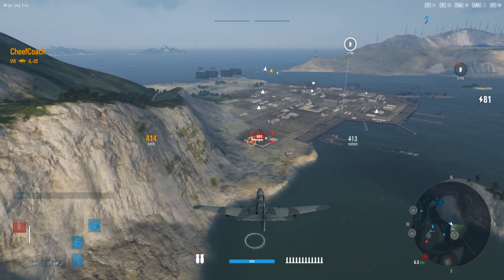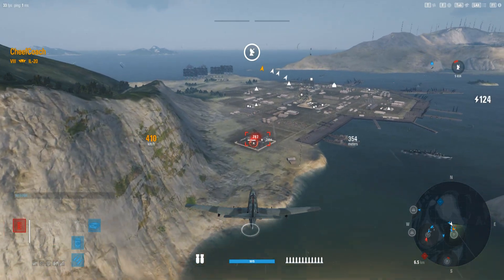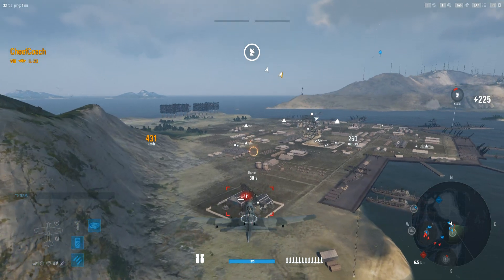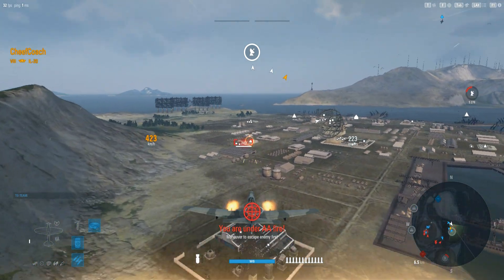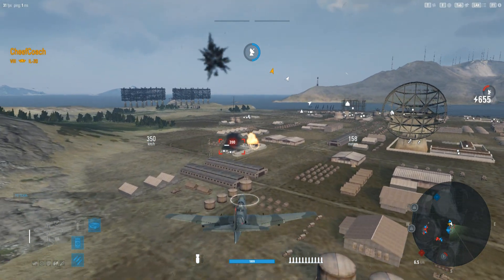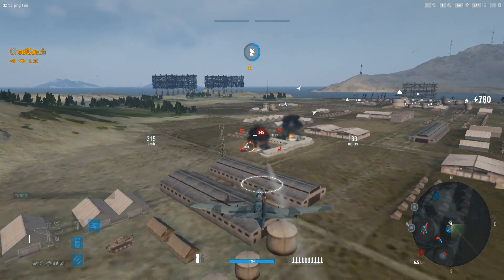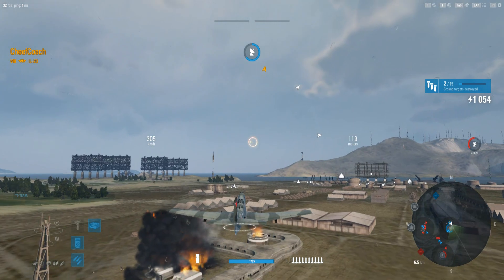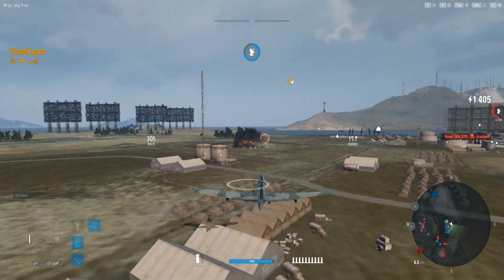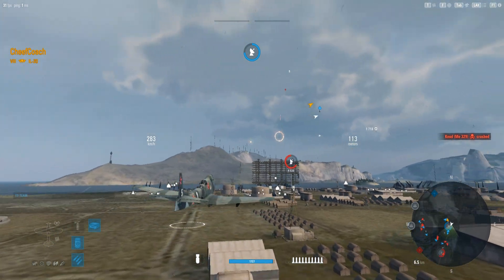He drops down here on his first target, using those big massive cannons to put a hurt on the first ground target. He's going to drop one, finish that off. He's starting to hit some of the AA mounts, picks up his first destroyed target — he's already picked up half of that — picks up another ground target, working on the lightly armored stuff with his cannons. And around he goes.